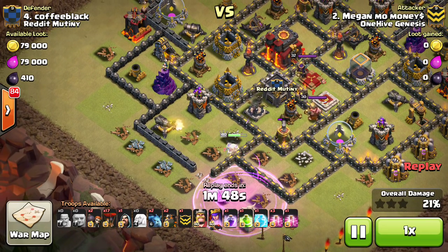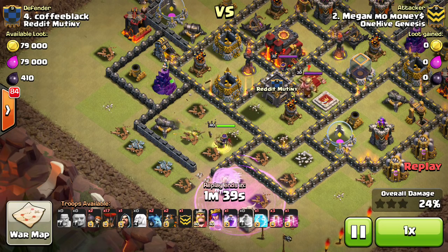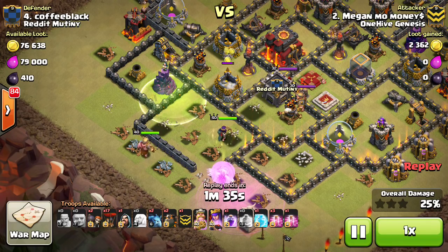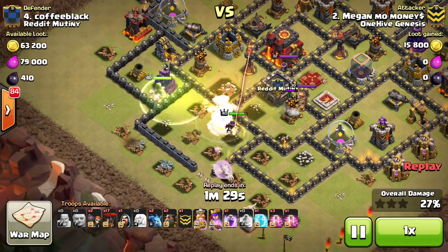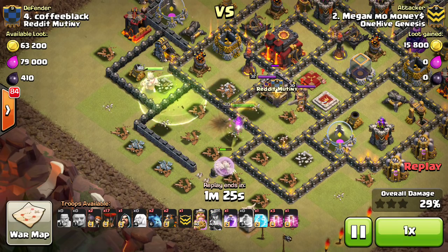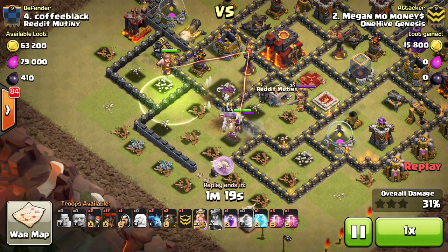Has access to a few air defenses plus the Inferno Tower. Going to drop down that jump in just a moment by that Wizard Tower to let the King in. The King's going to go for the Inferno and he'll also help out on the enemy Queen. That one air defense does take out a few healers, but the Queen will step up right here, get that air defense down. Only lost like one healer to it. The Inferno is on the Queen, but she pops the ability. She takes out the defensive Queen right here, and the King is going to make his way on in.